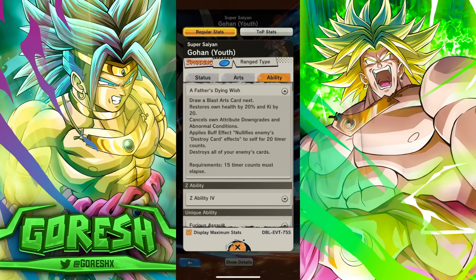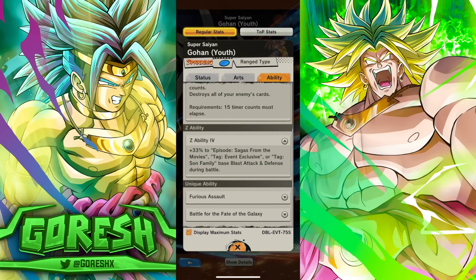Main ability: A Father's Dying Wish. Draw a blast arts card next — so he has a lot of ways to draw blast cards. He gets 20% HP and 20 Ki back. Cancels own attribute downgrades in normal conditions. Nullifies enemy destroy card effects for 20 counts. Destroys all of your enemies' cards. Nullifying card destruction effects can be pretty good, but other than that, this is not really a stellar main ability.